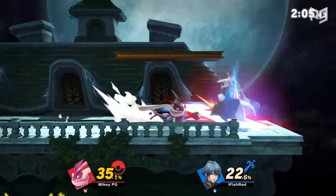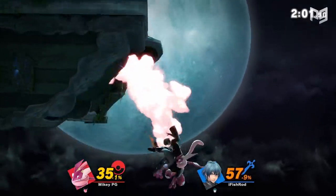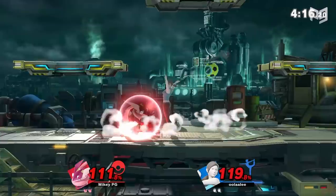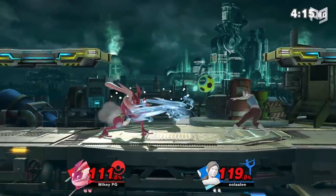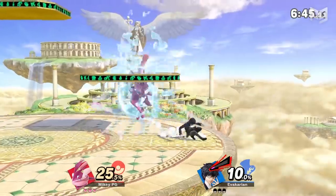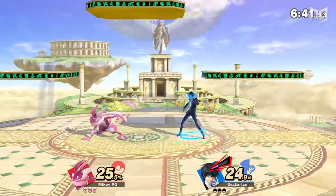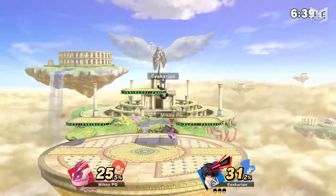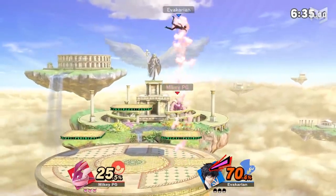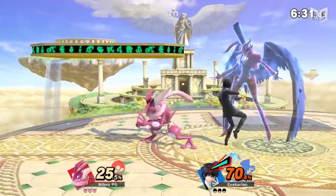At a high level, stage control is one of the coolest mental games of Smash. Do you go offstage to edge guard and risk losing stage control? If you run to the ledge to trap them, will they go to a platform or center stage? Will they roll past you to get center stage for long-term safety, or roll away for short-term safety? When you start learning about disadvantage, neutral, and advantage together, you understand how much more depth there is to the mental game of Smash — and that enriches the experience both as a player and as a viewer.